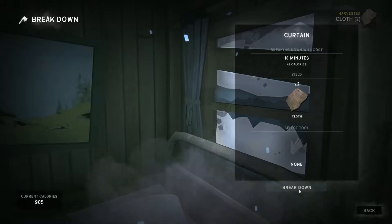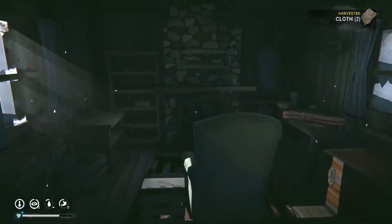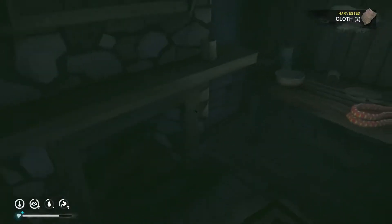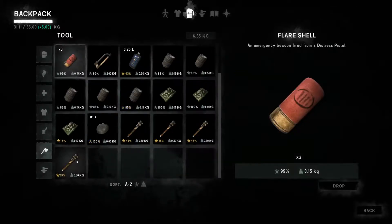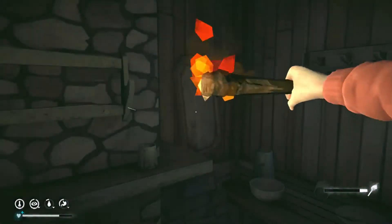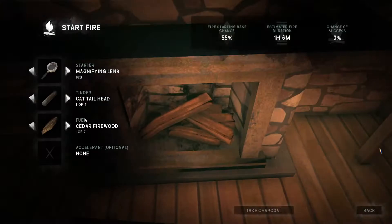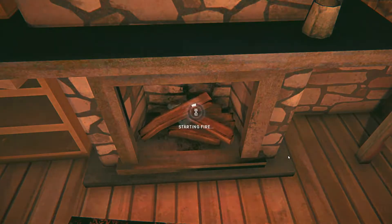I'm just going to go ahead and get all this cloth — well, I'll probably just leave it at that. We need water, so not really much choice to be made here. I'll go and burn sticks first. This will also give me an opportunity to unload some of this heavy firewood. Come on, little fire.